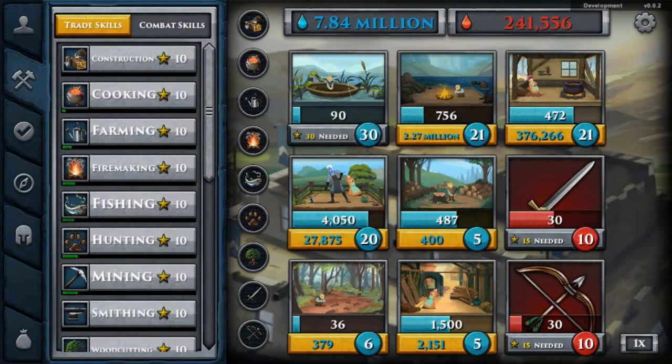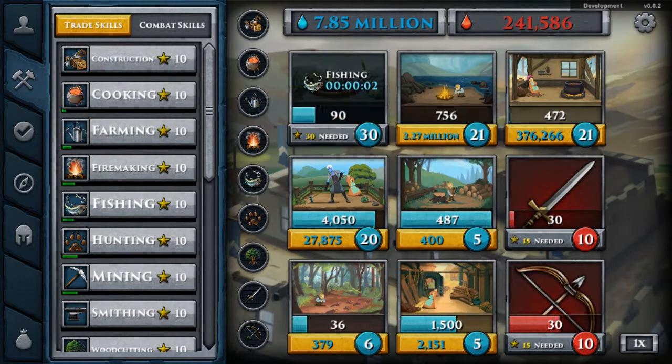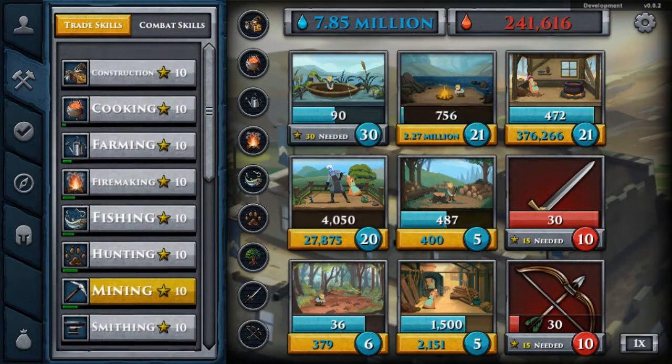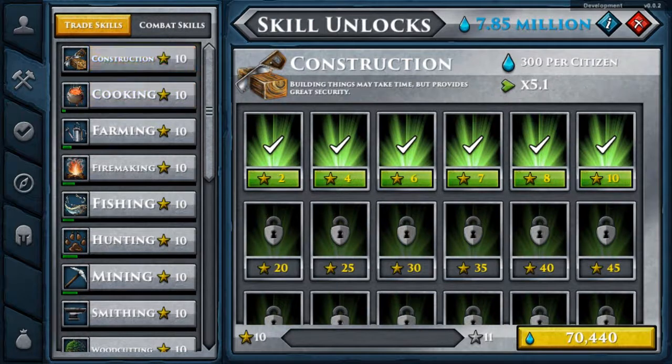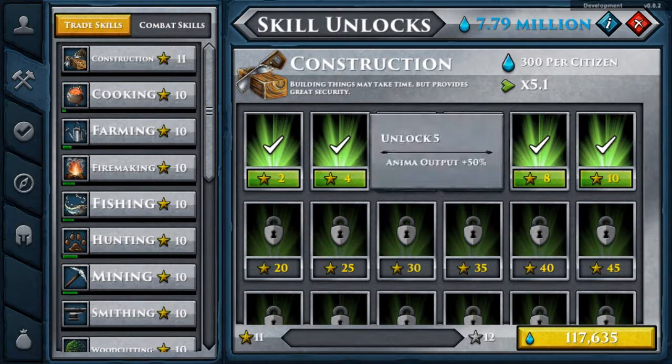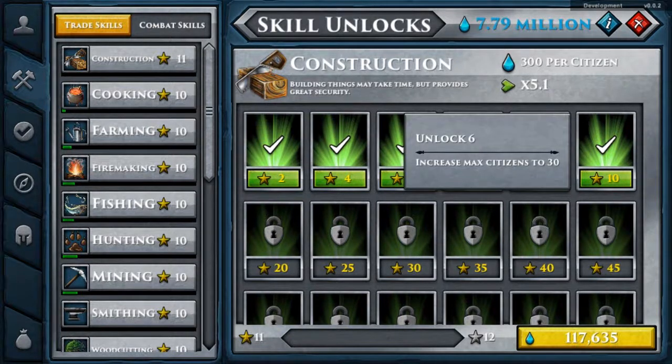First of all, let's explore the skills. You can level up skills — this is another thing I love. Notice how I've got 7.8 million water resource. What you do here, I've already got them at level 10, so let's go to construction and advance that level. That's going to cost 70,000 for the next level. Let's hold that down and go to the next level. Boom — level 11. Leveling up gives you different advantages: increase max citizens, unlockability, animal output. Each level gives you something different.